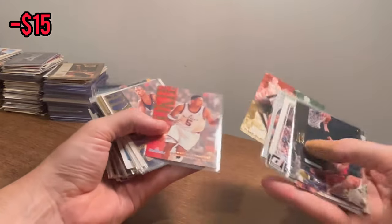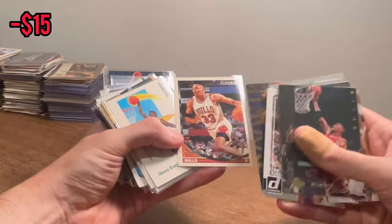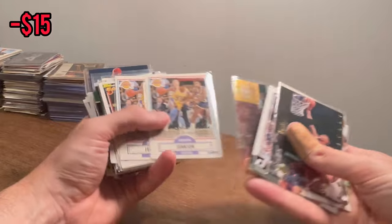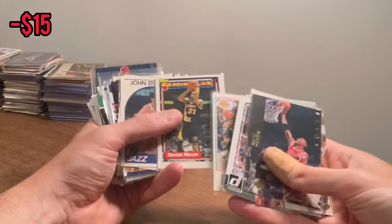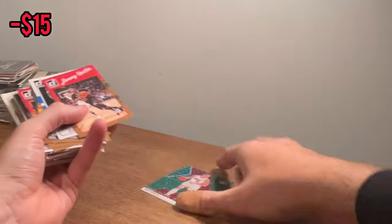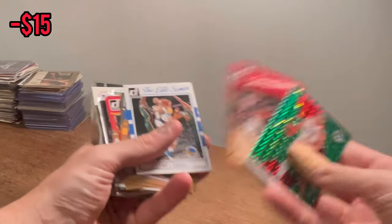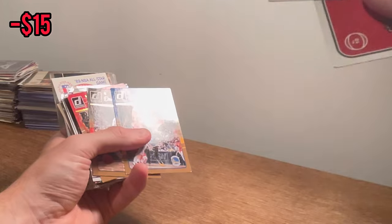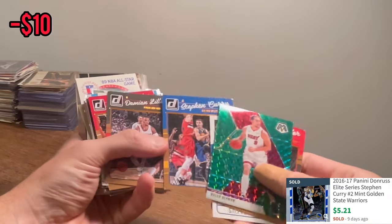I believe that's another Jason Kidd rookie — nice. Topps Gold Scottie Pippen — those you can usually pull for a couple bucks for someone like Pippen, so nice card there. Earvin Johnson. Jimmy Buckets. Nice elite series Steph Curry. Dunroc Steph.